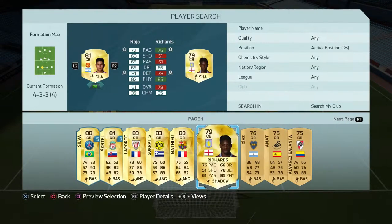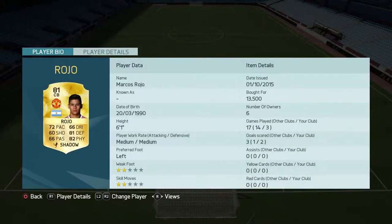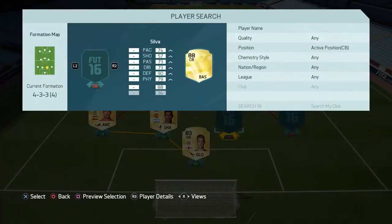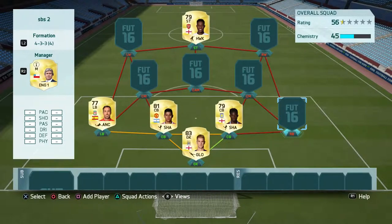At left center back, I have tried everybody apart from Kompany in the Premier League. Rojo, in the three games that he's played, has been out of this world — unreal. He's the first defender I've played with who feels convincing. At right center back, Mika Richards does exactly what it says on the tin — he's fast, he's strong, and his defending is quite good.